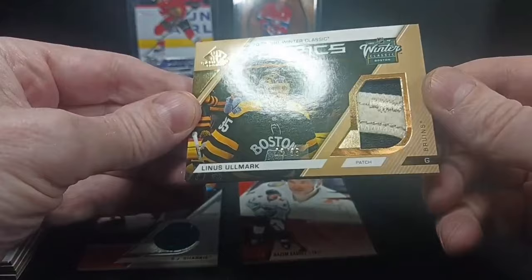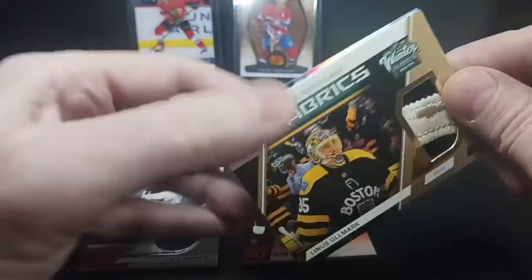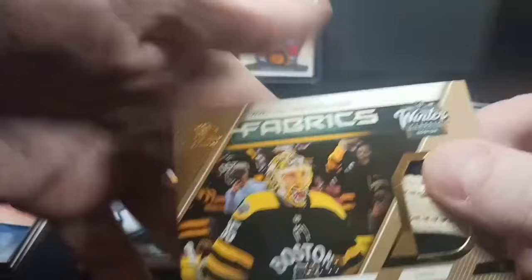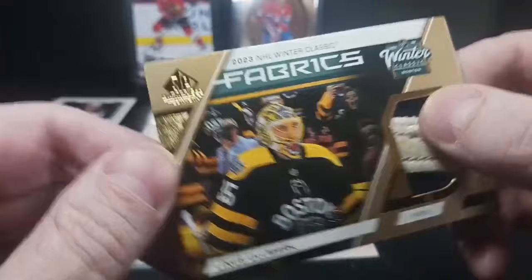What's this? Fabrics — Linus Hallmark. Gold fabrics patch from the Winter Classic. Linus Hallmark, number two, three of thirty-five — his jersey is thirty-five. That's a cool card, that's a really cool card. Look at the chunky chunkage on that patch piece — Linus Hallmark!